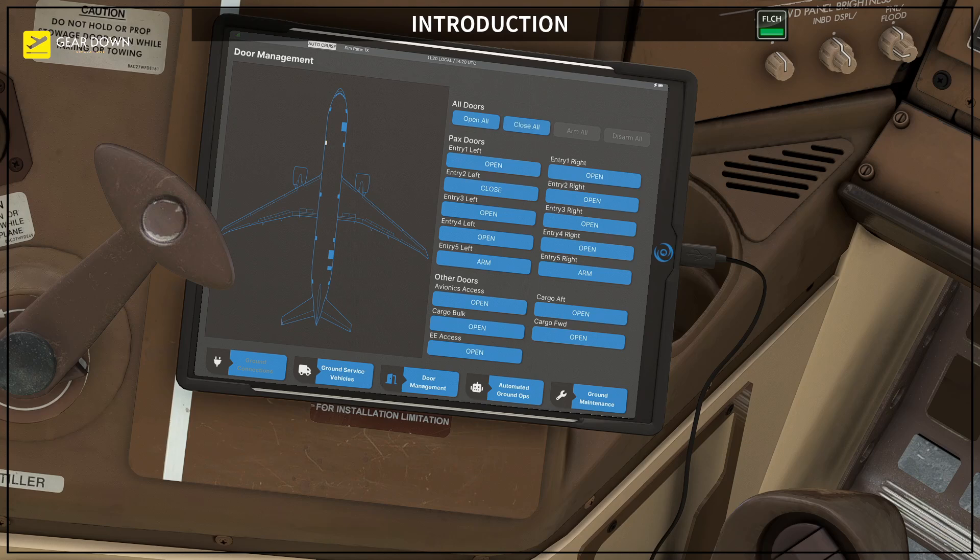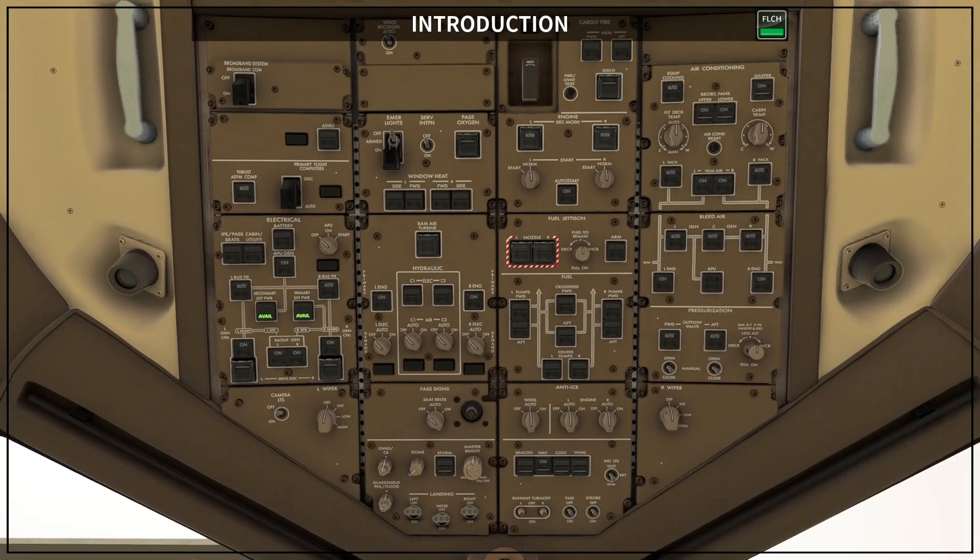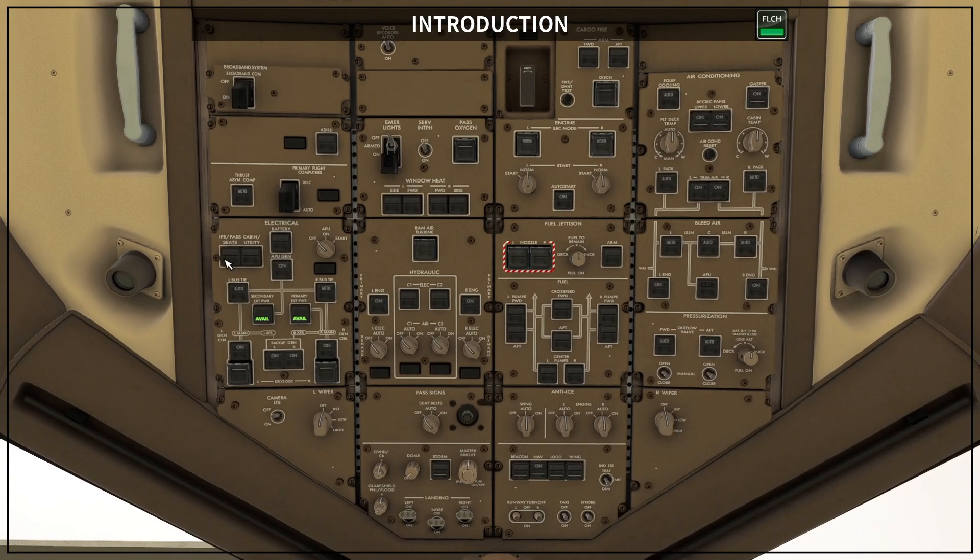Also, let's correct some cold and dark state issues. First, move to the overhead panel and turn on the IFE passenger seat switch and cabin utility switch. Then turn on all window heat switches. And to complete the overhead, turn off the pack switches.